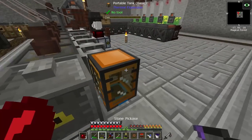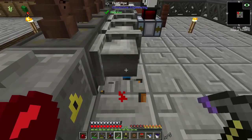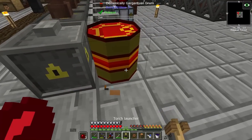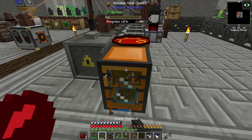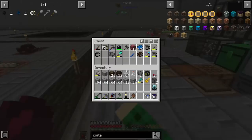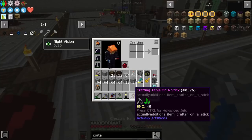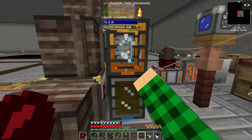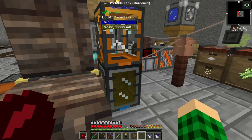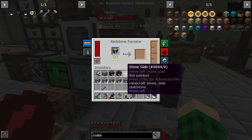We can get a demonically criantuan drum — do I have anything I want to store a bunch of? Let's just break this and toss it there. We can empty this out by placing it on top and clicking. Then we can collect it back up. I don't know what we're going to use this portable tank for, but our creosote is almost full. That's almost going to make a full 80,000 buckets, but that's going to be pretty cool.